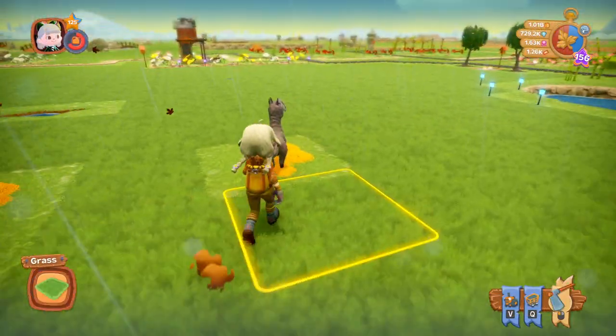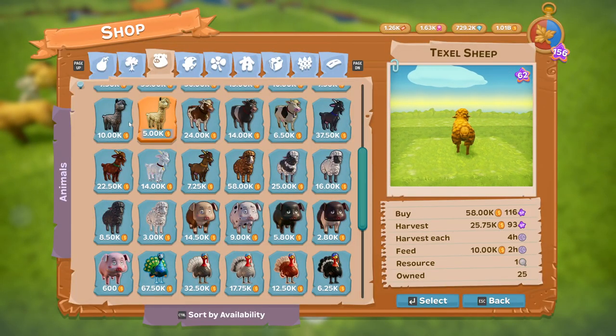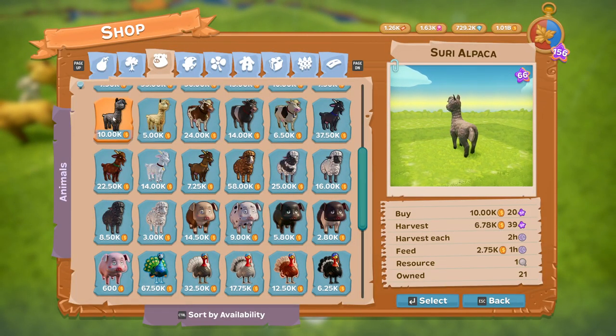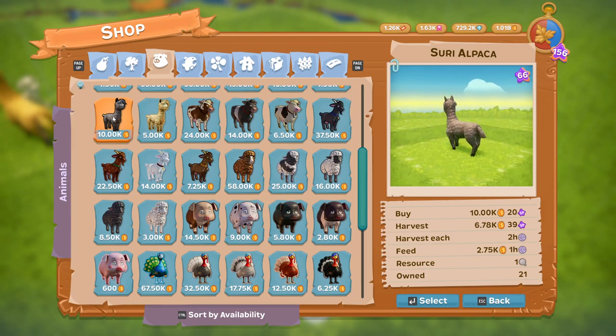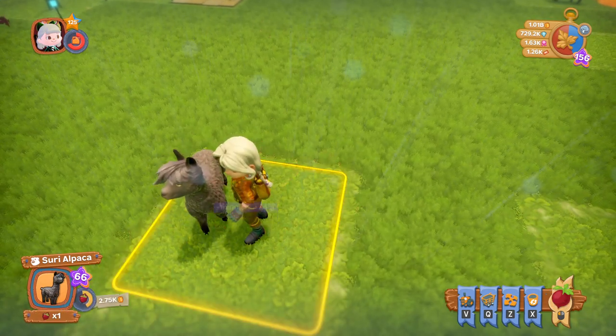And the next alpaca is the Suri alpaca. This one is 10,000 coins to buy, you harvest it every two hours, and it is available at level 58.